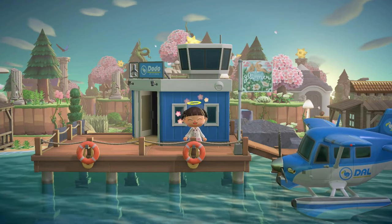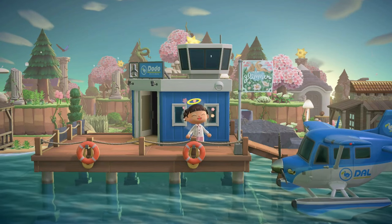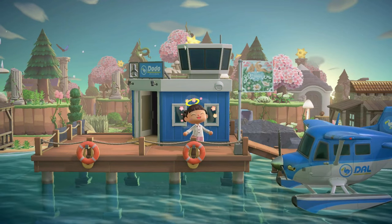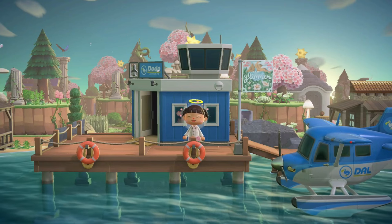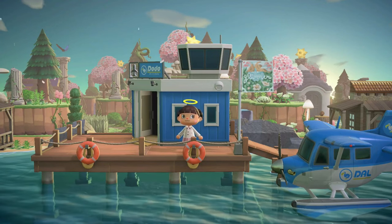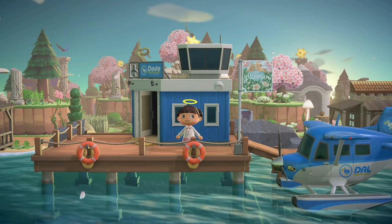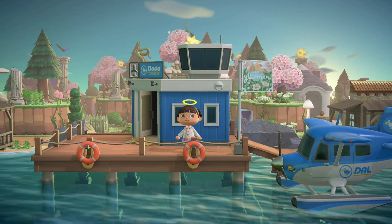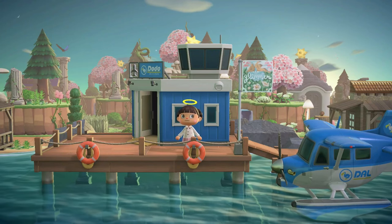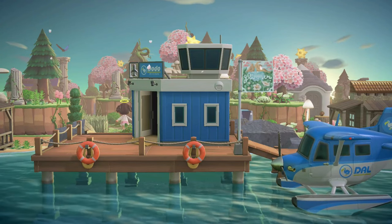Hey guys, welcome to my channel, I'm April Honey, and today we're going to be touring the island of Glimmer by deku.na over on Instagram, also known as Fell. This island is a natural, fairy core-ish island. It comes with a pretty heavy backstory — the character is in the afterlife. The island is a mix of places from her time on earth, mixed with an exaggerated dreamscape and her idea of heaven, so villagers are her beloved toys, pets, and imaginary friends that keep her company.